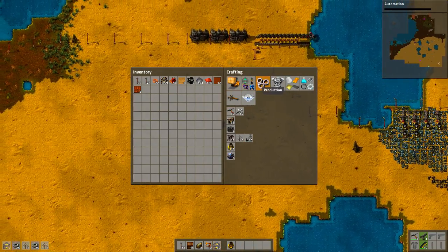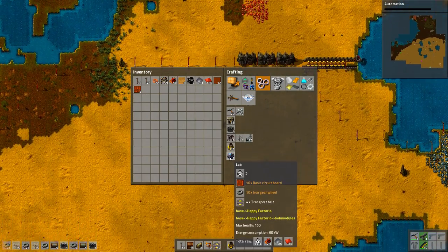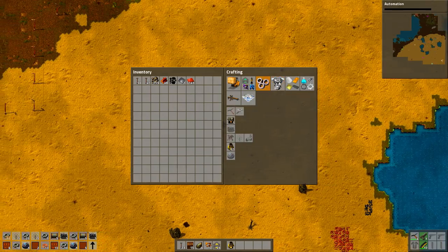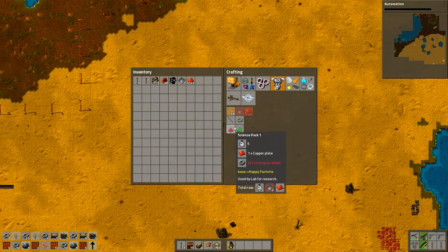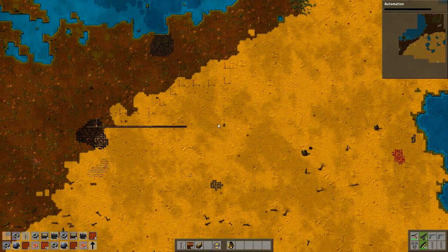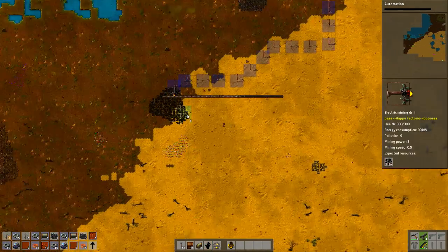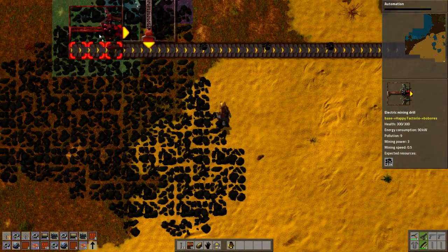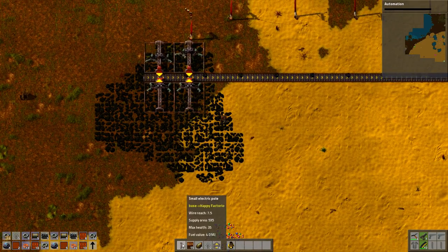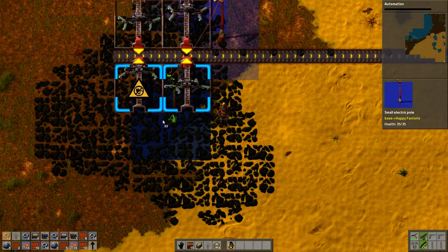I can make a few more steam engines — let's make two more steam engines, there's going to be a lot more eventually. And a laboratory. One, two, three, four labs — four labs is fine. And I can actually make science packs. Let's just queue some science packs. I'll make science packs manually for now. Obviously I don't have any automation yet — that's the first tech I'm researching, but I don't have it yet.